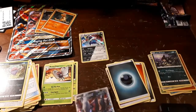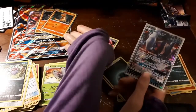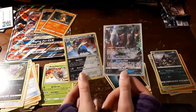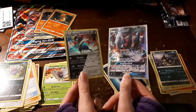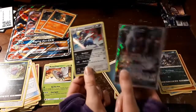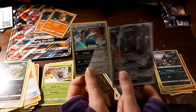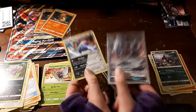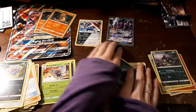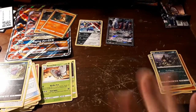Okay guys, so as a recap — here's what we pulled: a Dark Decidueye GX and one holographic rare. That was kind of terrible overall, but oh well. At least we pulled a GX so I'm happy we got at least one ultra rare, because I was about to be really upset if we didn't pull any ultra rare. That would have been awful. But anyway, I hope you guys enjoyed the video — leave a thumbs up, leave a comment down below, and we'll see you next time. Bye!